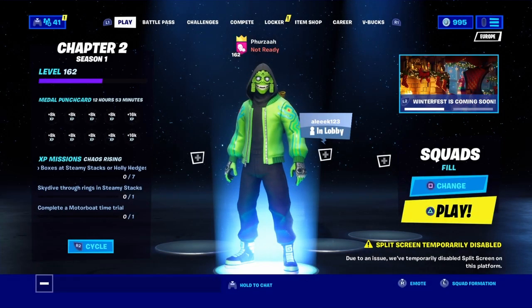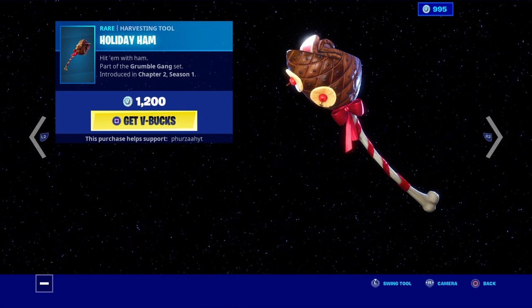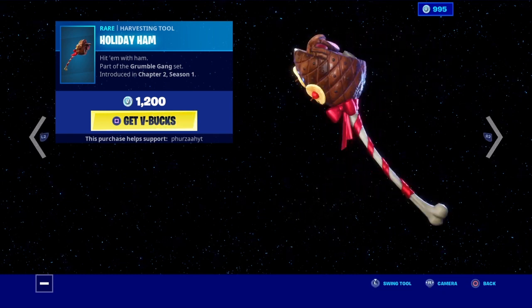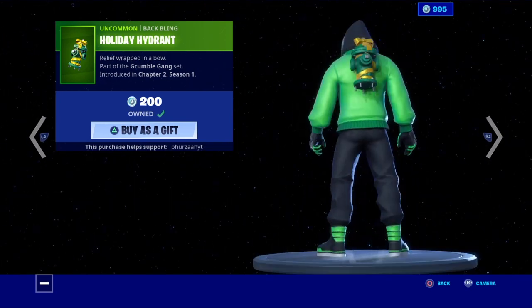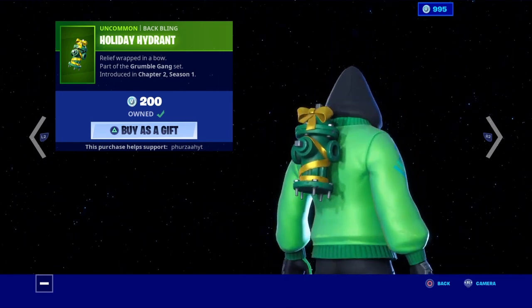What's going on people, it's your boy Furza here and welcome back to my channel. So as you guys can see we have some new holiday cosmetics in the item store. We have the holiday ham pickaxe right here — personally it's pretty cool, it's very unique but I just don't really like it that much. And then we also have this bat bling that's sold by itself which is called the holiday hydrant. It's only 200 vbucks, very affordable in my opinion.